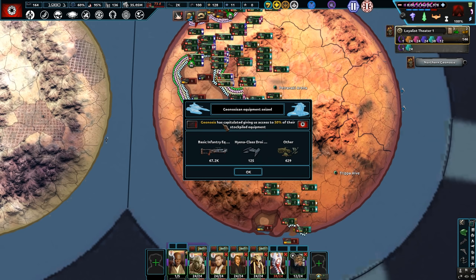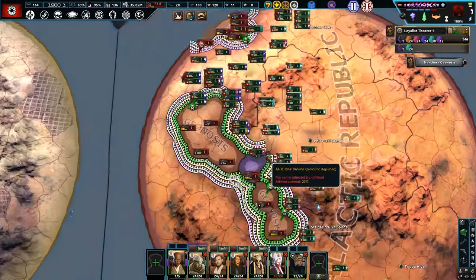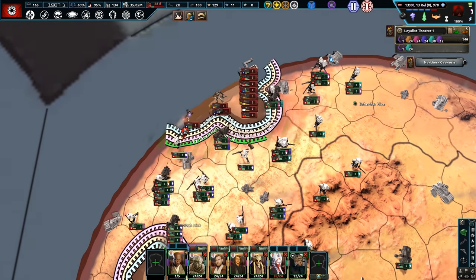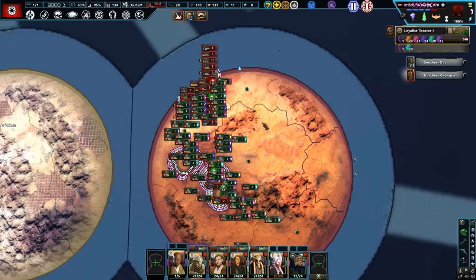Geonosis has been capitulated! We've taken out another Geonosian hive, and the Separatist Alliance in the core of the planet is now under Republic control. We've expanded the Clone Army as well. Now we've got our Jedi Generals in and we push through. We've basically just wiped the planet — now we want to expand the clone army, get ARC troopers in, and get some specialist clone divisions.